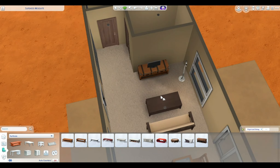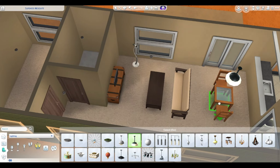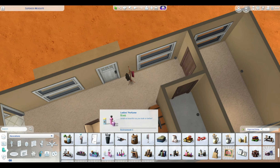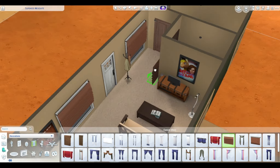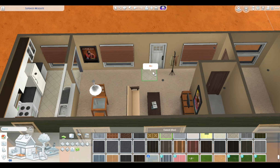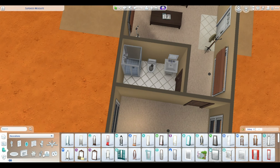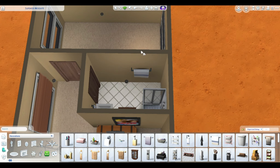If you have the For Rent pack, you could of course make these rentals and have him in the smaller place I stuck in. Or you could use the roommate system if you have University. If you don't, I would just recommend locking the door to whichever one you're not going to use and go from there. You of course have to use some cheats to get into this if you want him to be really poor. But I think it also works if you're playing as Johnny and want to give him an upgrade. There are multiple options with this build.